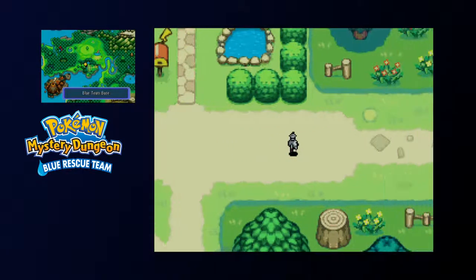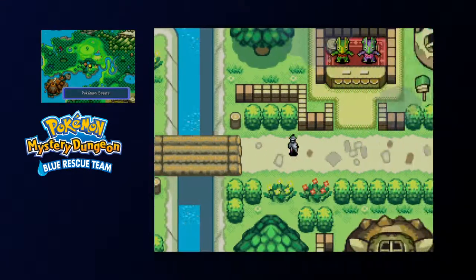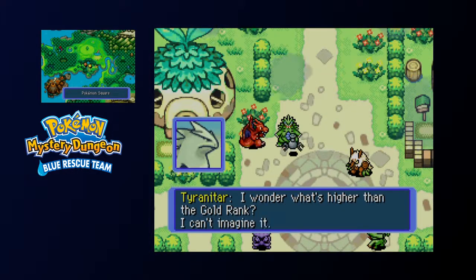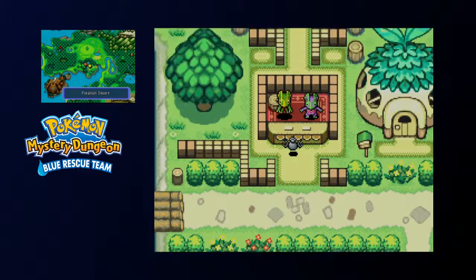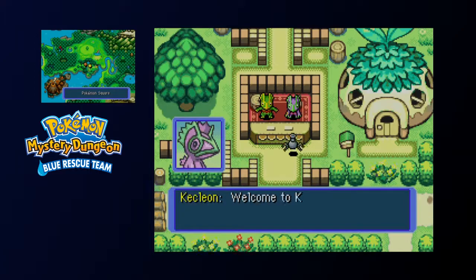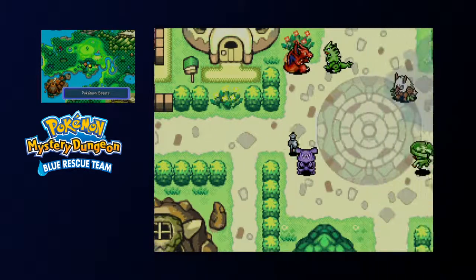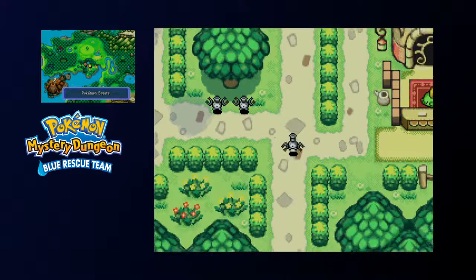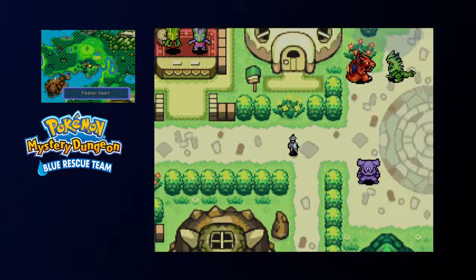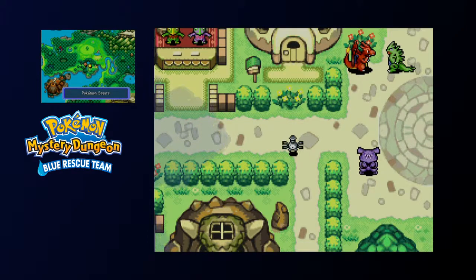So that was actually a side quest. I'm not sure if I want to show it because it's actually quite an increase in difficulty, if I remember correctly. Getting back to the Spinda thing — we're heading out to Northern Range, and that's gonna be next episode. That's the dungeon that we need Surf for, by the way — that's why we got it this episode.